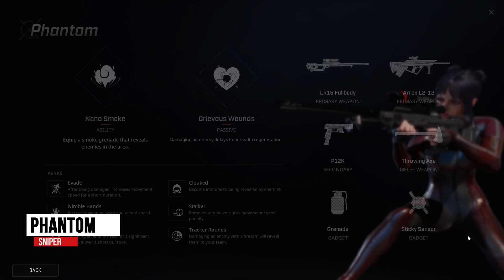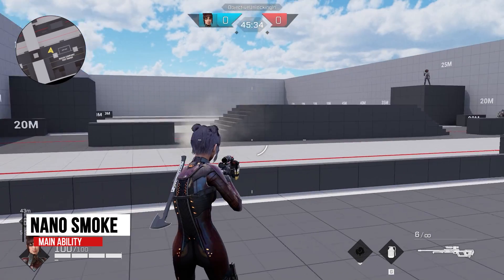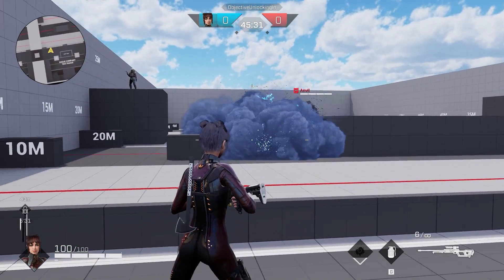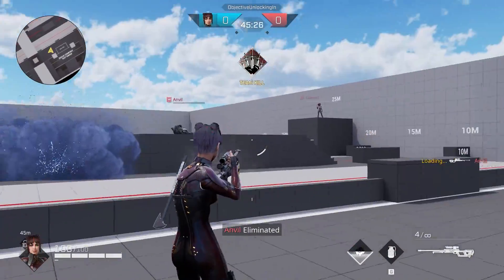Phantom is a sniper that is a wonderful choice for long-range combat. Her main ability, Nano Smoke, utilizes a smoke grenade to obscure her and her teammates' positions while also revealing enemies in the area. Phantom's passive ability, Grievous Wounds, delays an enemy's health regen when damaged by Phantom.